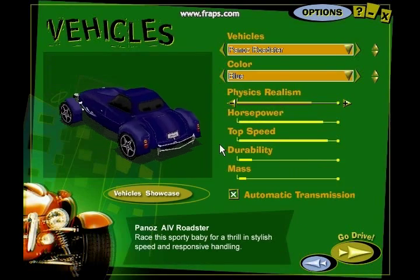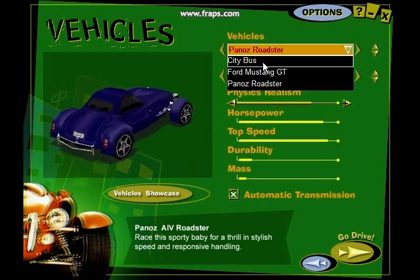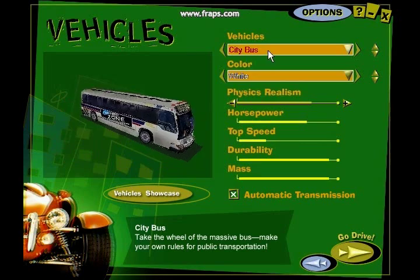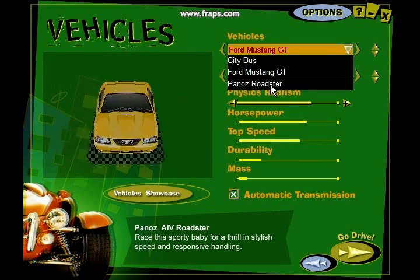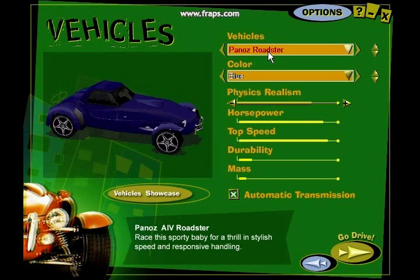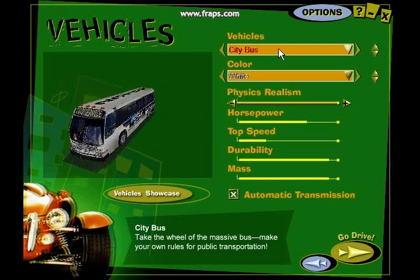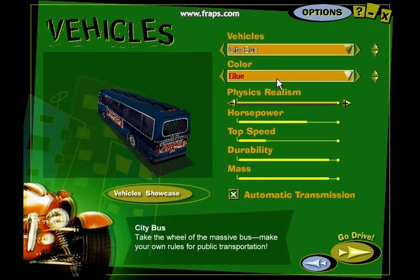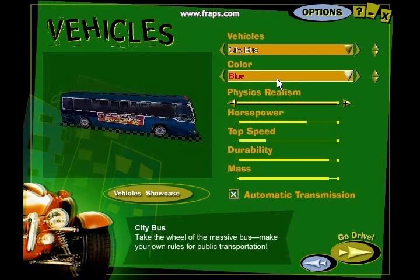After that, we can go and select our vehicle. In the trial version of this game there are only three vehicles; in the full version there are ten. The vehicles you can choose in the trial version are city bus, Ford Mustang GT, and the Panos Roadster. You can also select the color of the car. It also tells you how much horsepower, top speed, durability, and mass the car has. You can select between an automatic and manual transmission. And if you click on Vehicle Showcase, it'll basically show you what that vehicle looks like in real life — except for the city bus, I think.